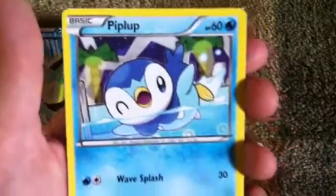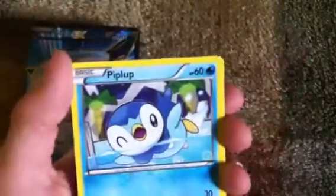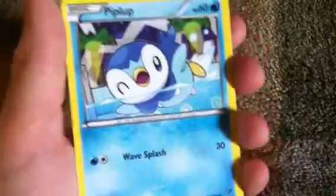And Piplup! Oh, he's so cute. He's winking. HP 60, and Wave Splash does 30 damage.